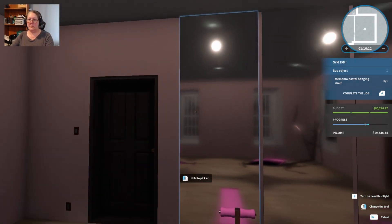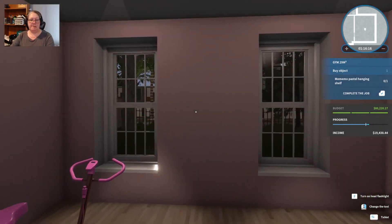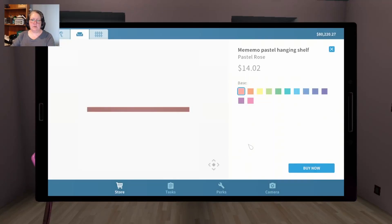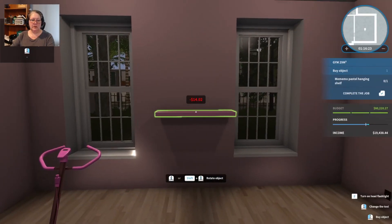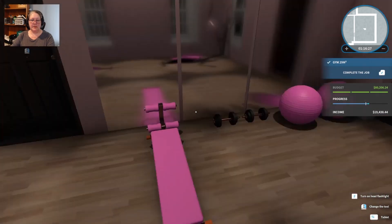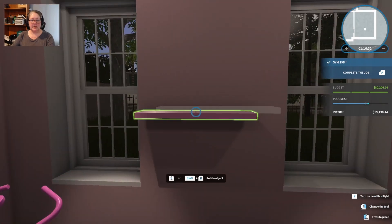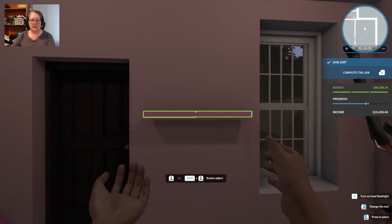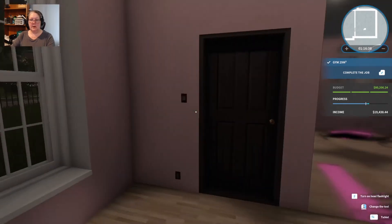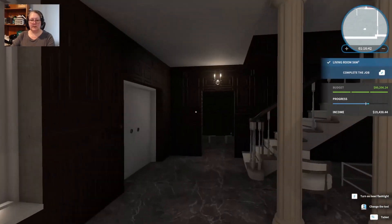She's got her mirrors now. She needs a Menemo pastel hanging shelf — I assume she needs that to put stuff on. I'm going to put it right inside the doorway so she can just kind of throw things on it. This room is done — she's got her own home gym and her living room, and we have time to do another room down here.